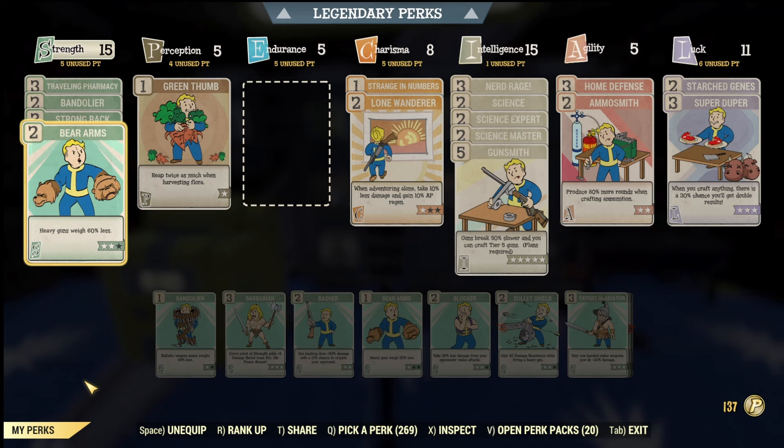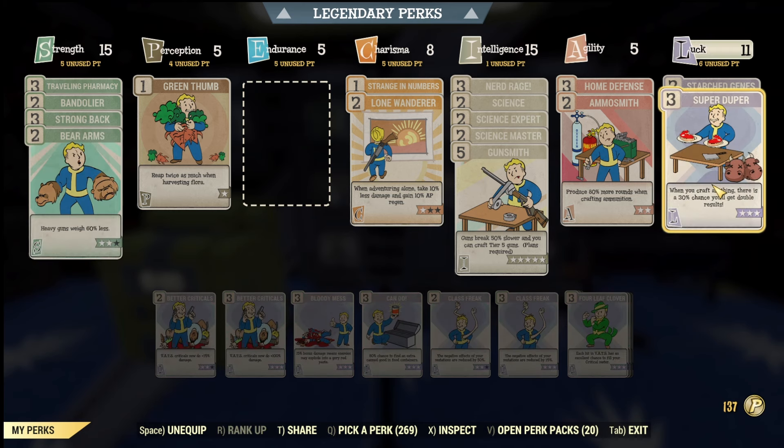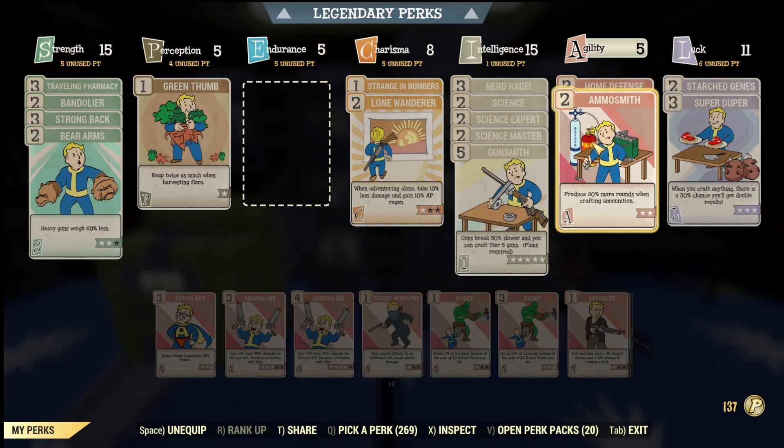One of them is getting a perk called Super Duper, found in the Luck department. What Super Duper does is when you craft anything, there is a 30% chance you will get double the results, which is fantastic when crafting ammo. Another perk to go for is Ammo Smith, which will produce 80% more rounds when crafting ammunition — also extremely fantastic.